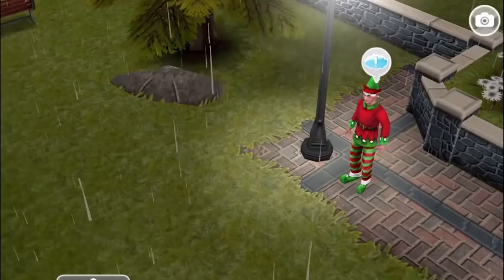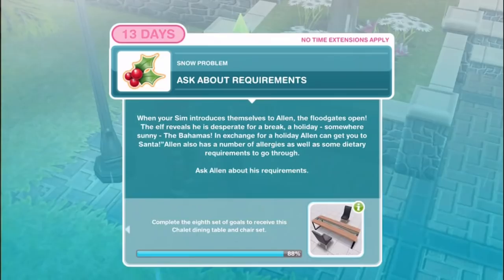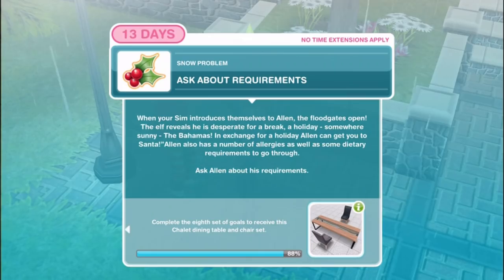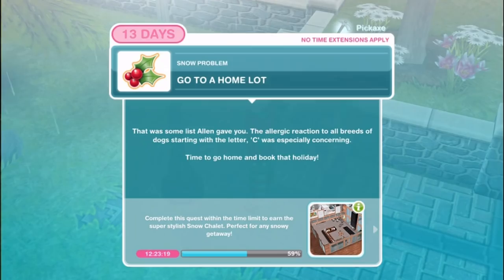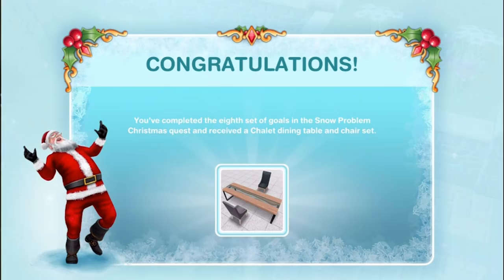Ask about requirements. The elf reveals he is desperate for a break - a holiday somewhere sunny, the Bahamas. In exchange for the holiday, Alan can get you to Santa. Alan also has a number of allergies and dietary requirements - the allergic reaction to all breeds of dogs starting with the letter C was especially concerning. Congratulations! You've completed the 8th set of goals in the Snow Problem Christmas Quest and received a chalet dining table and chair set. We are a little over halfway through the entire quest.